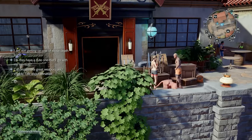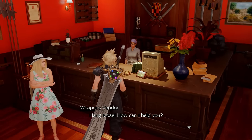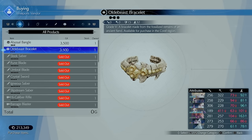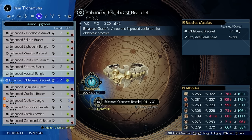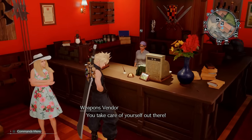Always go into the weapon vendor shop because they may have a weapon you missed and an accessory with more materia slots and better stats than your previous one. These items you buy from shops may also have a much more enhanced version that you can craft, so make sure you're paying attention to that. Always check weapon vendor shops.